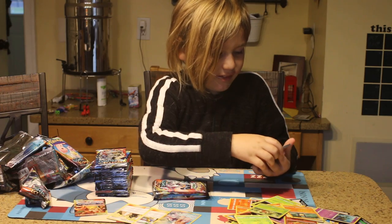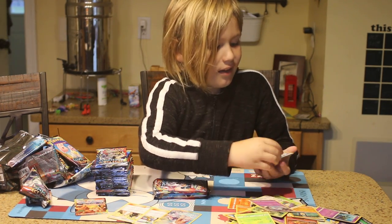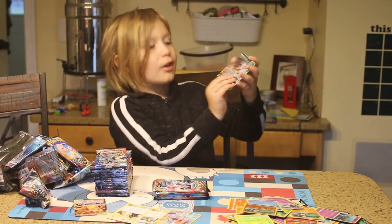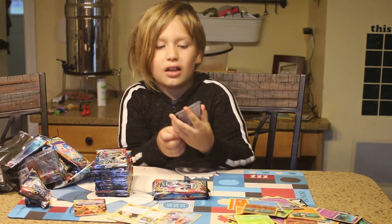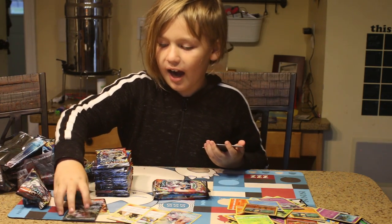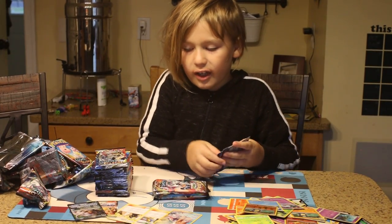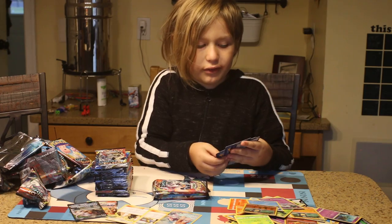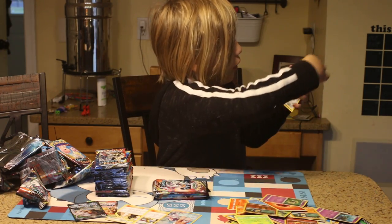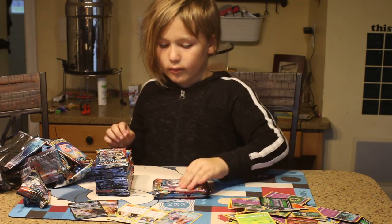Aipom, Wubat, Wooloo, Palpatine, Alolan Persian GX! That's awesome. Let's put that in the pile. So we got two GXs so far, one character card, and two Tag Team Trainers — that's nice. Fire Energy, Cosmoleum, Mawile, and a Dusclops.